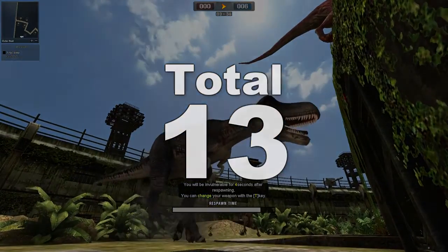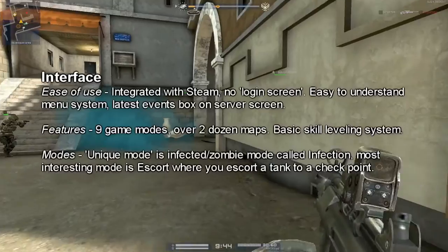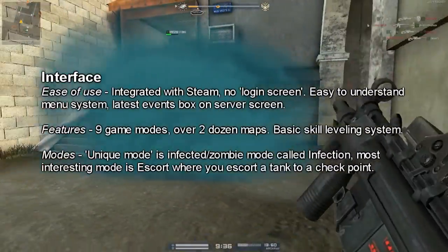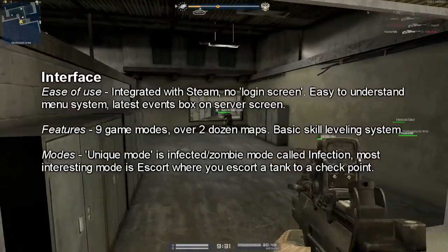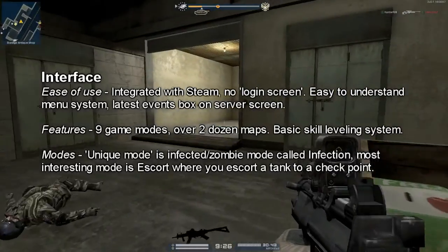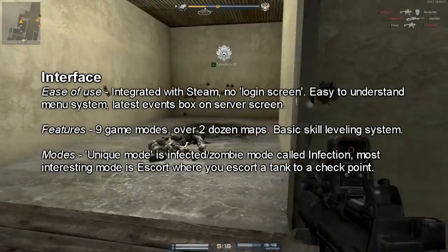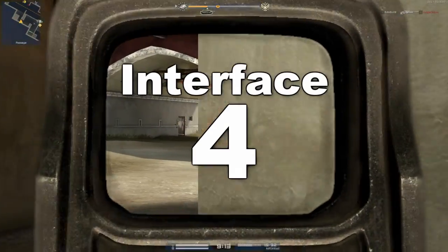Last but certainly not least, we moved on to Alliance of Valiant Arms. This game is integrated with Steam, which gives it a distinct advantage over the other two — I'm almost always logged into Steam, so there's no login screen to speak of. The menu system was fine; little event boxes let you know what's going on. Lots of game modes, a basic skill leveling system. They had a zombie mode but I was more interested in the escort mode, which allowed you to escort a tank through a heavily fortified enemy street. For interface, AVA got a 4 out of 5.